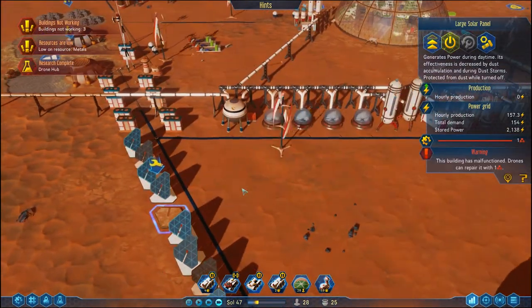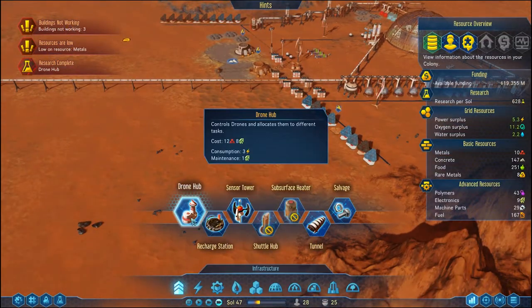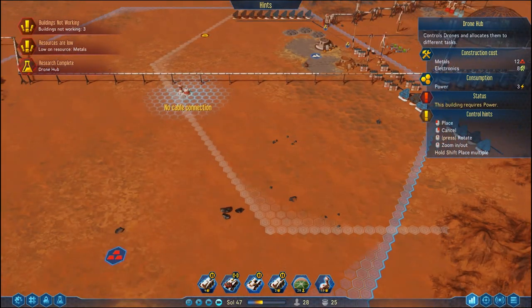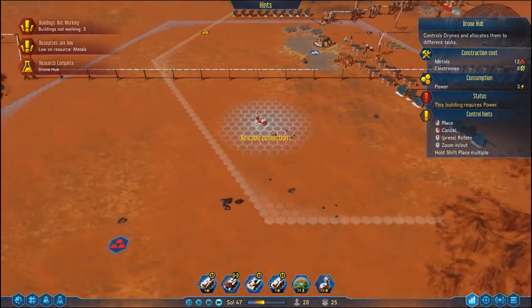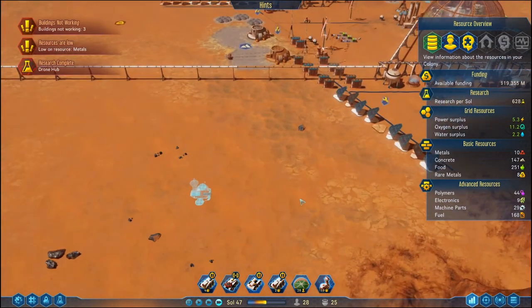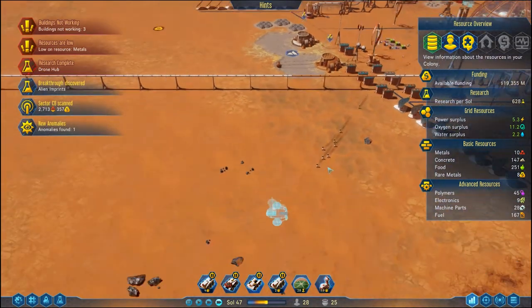You are waiting for one metal. Drone hub research is done — what do we need for this? Twelve metal and eight electronics. That's a lot of electronics. I'd like to place you here — enough overlap. I kind of feel like we want to have that connected up to the universal storage depots. I think there is probably the best place to put it. Electronics are one of the things we're running pretty short of, but I think that's alright.